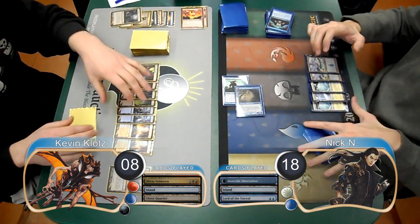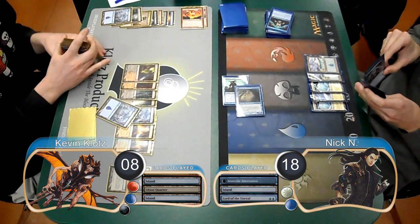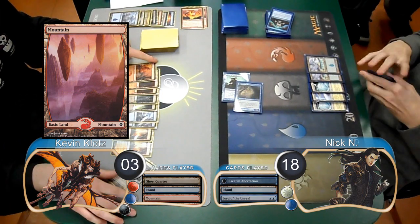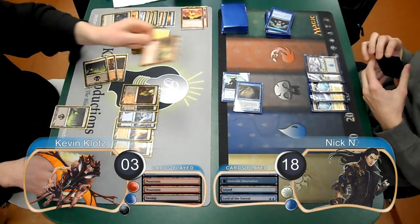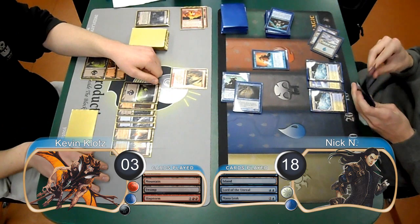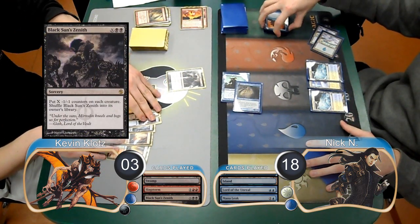At the end of his turn I sacrificed one of my Ghost Quarters and destroyed an island to find another island and try to thin my library out a little bit. However, it didn't help because I still drew a mountain, and then Nick took me down to 3 on his turn. In desperation to find an answer I destroyed my own land again. I then started off my next turn by casting a Slagstorm, knowing that Nick had a Flash Freeze in his hand. However, he used a Mana Leak on the Slagstorm instead, so I went ahead and let it get countered, and then I followed it up with a Black Sun Zenith for 2 to wipe his board.